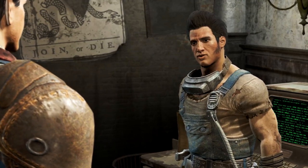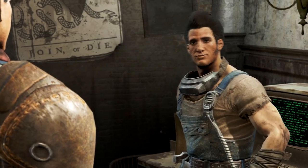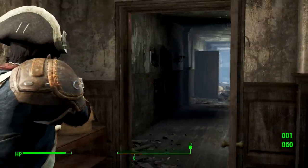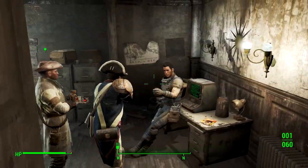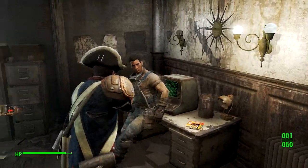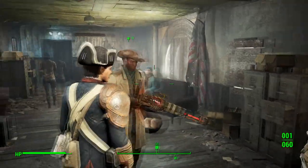Protection with an added bonus - get the suit and you can rip the minigun right off the Vertibird, and those raiders get an express ticket. I dig this idea so much.